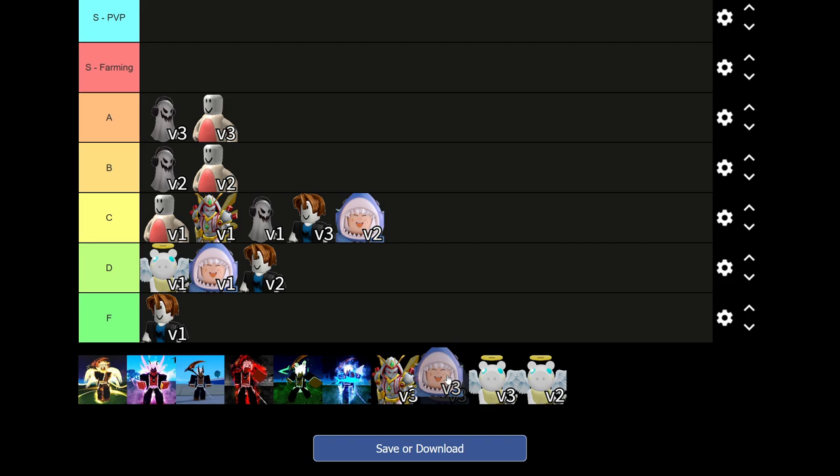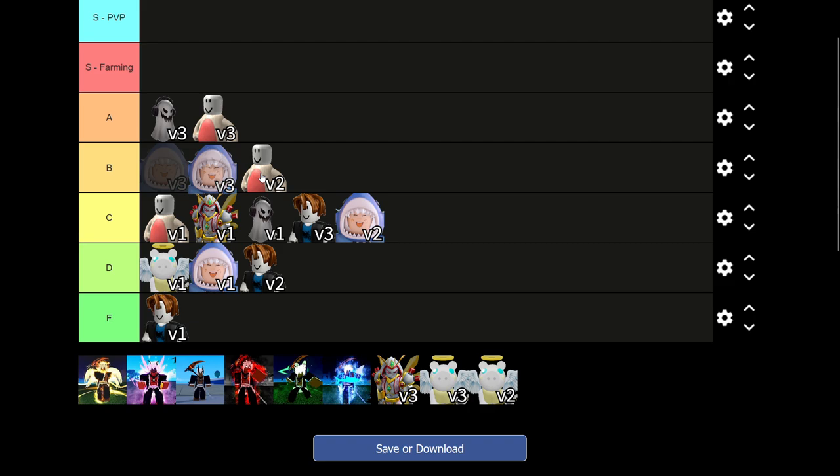Shark V3 gives you Water Body, which makes you almost invincible for 6.5 seconds. It's actually a pretty decent ability. I'll give it B tier — I don't really recommend it but it's pretty good. I'd still rather go with Mink or Ghoul.